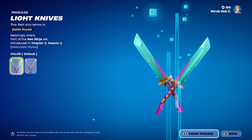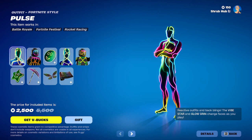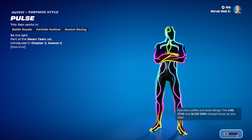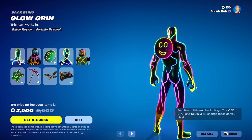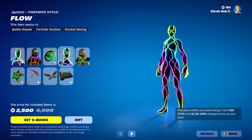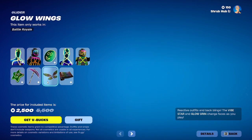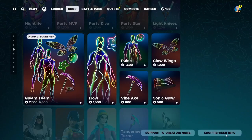Then we have the Light Knives here from chapter 2 season 2 — they also have the pink edit style. Then we have the Glean Teen bundle here back, with Pulse from chapter 2 season 5. He is reactive to different types of actions — if you're taking damage he glows red, if you're healing I think it's green, and blue is healing shield. He pulses a different colour based on what you're doing. His face also changes as you play — angry when you get shot, happy when you're at full health, I'm assuming. He comes with the Glow Green backbling. Then we have Flo here from chapter 2 season 5 — this is her other style and she comes with a Vibe Star backbling. I would only buy one of these skins. Then we have the Vibe Axe and the Glow Wings glider, and the Sonic Glow wrap. Finally, they're actually selling the wrap separately.